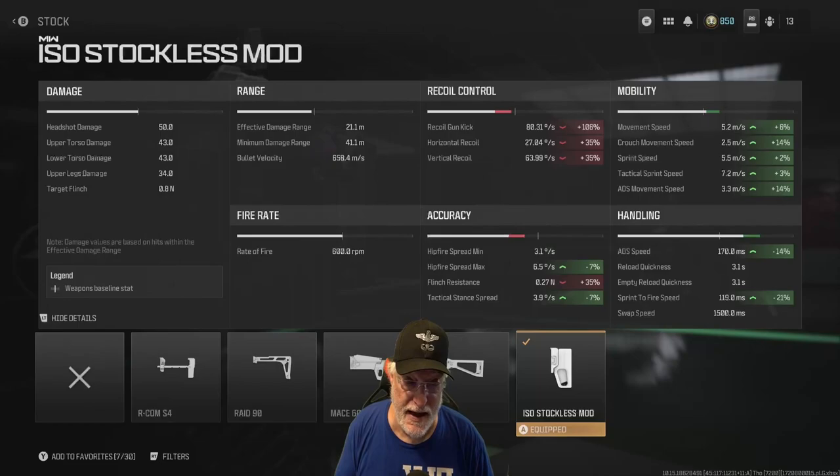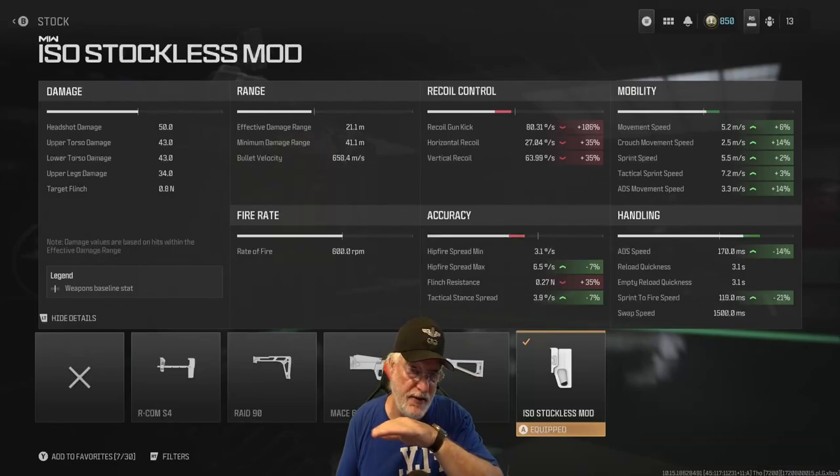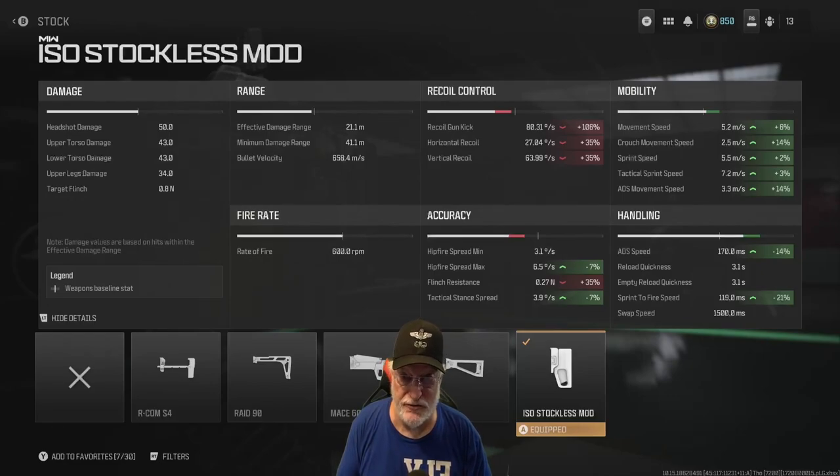Kicking at 81 degrees per second, the further out you go the greater the amplitude of that kick is going to seem, with both the vertical and horizontal recoil — it's just a function of geometry. Bullet velocity is 658.4 meters per second, which is a good fast velocity, as is the rate of fire at 600 rounds per minute — in other words, 10 rounds per second.